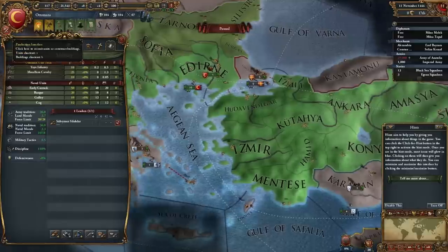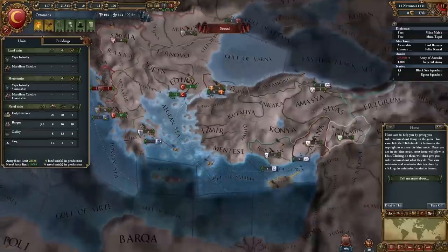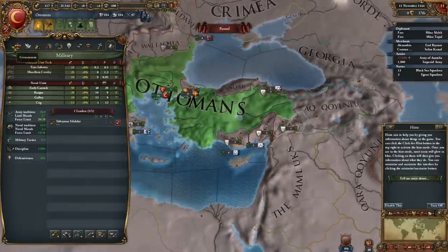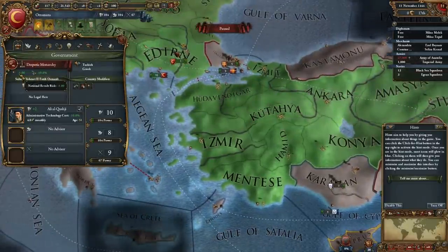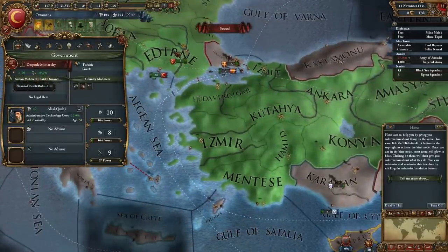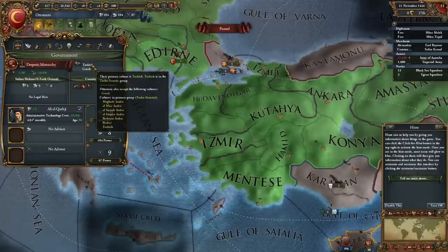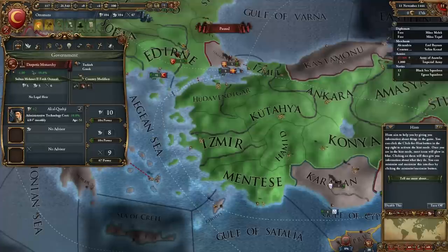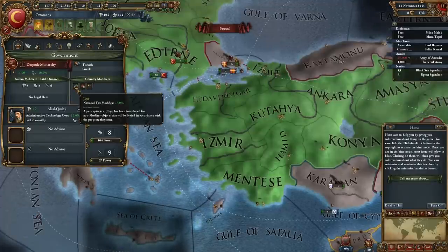Let's open up the main task we have here — the Production Interface. This is where we can build our various units. Let's start here with Government: Despotic Monarchy, which decreases national revolt risk and Unjustified Demands. Our primary culture is Turkish and secondary culture is Greek. We have some various modifiers here — Jizya, which is a national tax; something I'm not even going to try to pronounce; and Şeyhülislam, which increased our missionary strength.